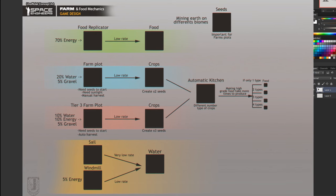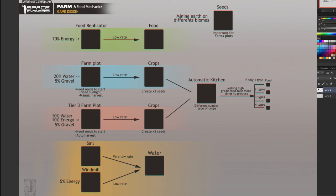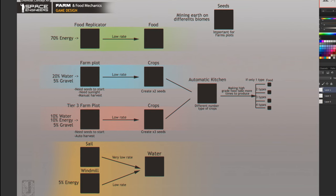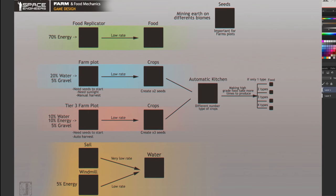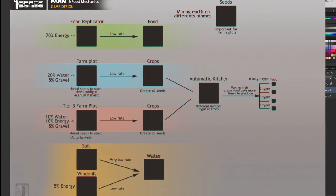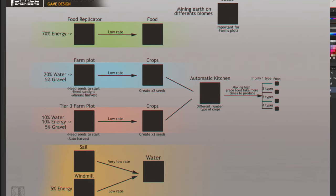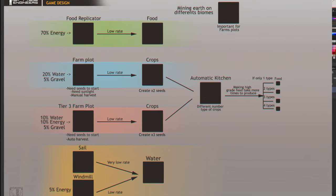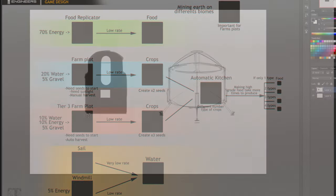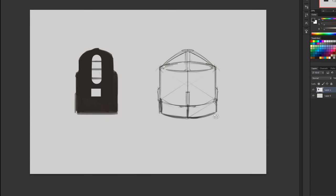In Space Engineers so far we don't have to deal with food, but I remember a long long time ago when I first bought the game in alpha there was no power to deal with, there was no oxygen, and the Medical Bay was useless. The game has made a crazy long way to what it is right now, and I believe we just need one little step to make survival really complete.